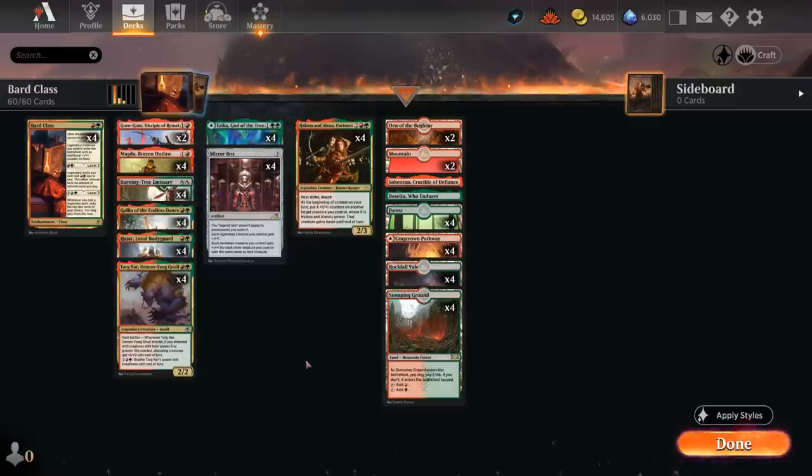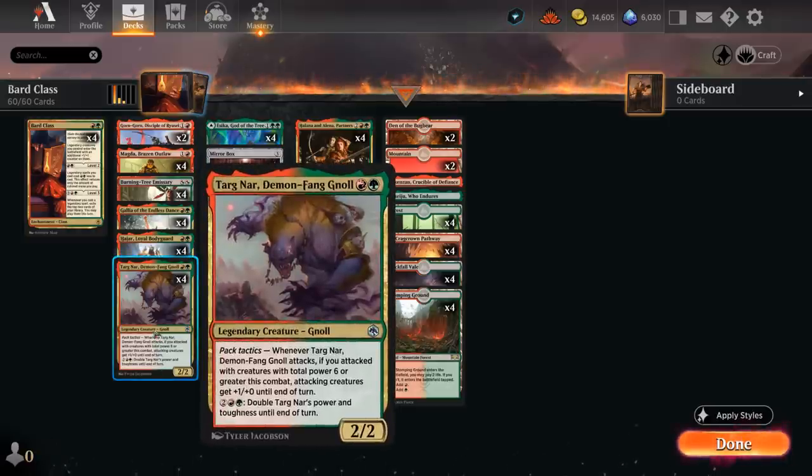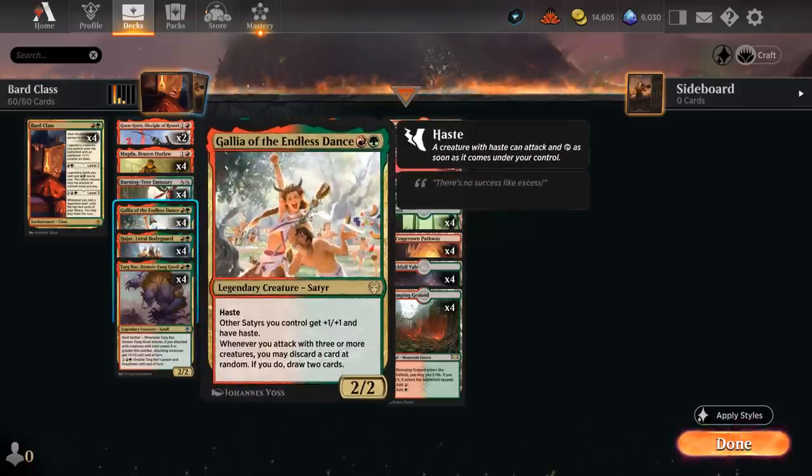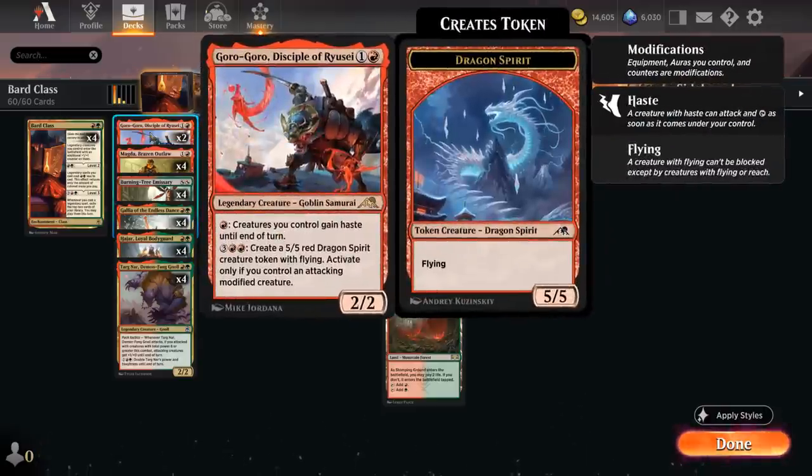The important part about this card is discounting our legendary creatures. Our deck is filled with red and green legends, most of them concentrated at two mana. We've got Targnar, the Bodyguard, Gallia, and at two mana there's also Magda and Goro-Goro, which we can still cast for one mana with a Bard Class out.